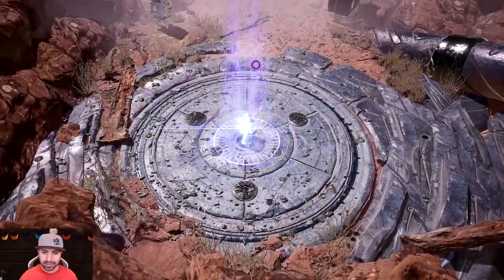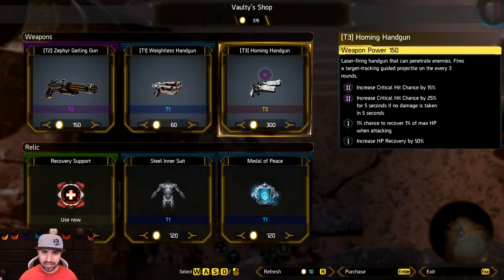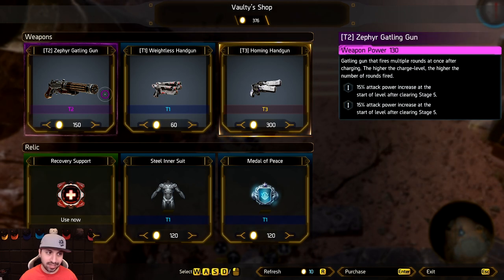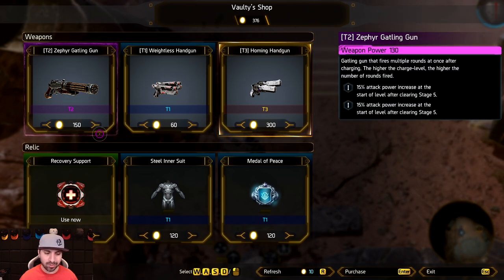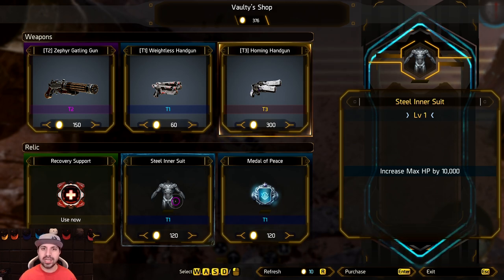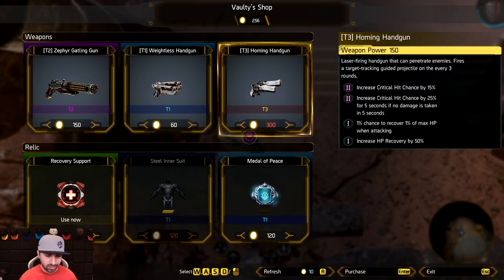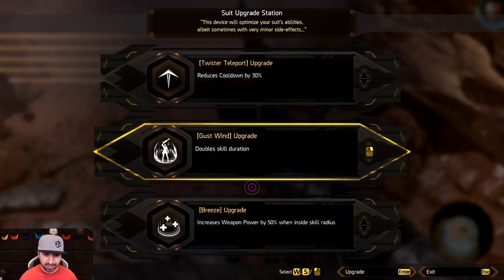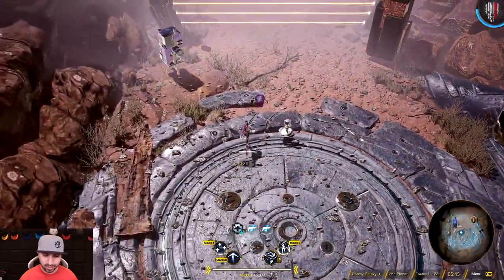When you're building out your character you've got to decide what you want to do. For this character I'm going all survivability. There's a gold homing handgun — we don't want that because we already have a gold weapon, but if the gatling gun was gold I might pull the trigger. We're not going to downgrade our weapon. Maximum HP — yes. Increased attack power for 15 seconds when weapon is not in use — no. Reduce cooldown and double skill duration. Chest of Wind: increased weapon power by 50% inside the skill radius — yes. We are going all into survivability.